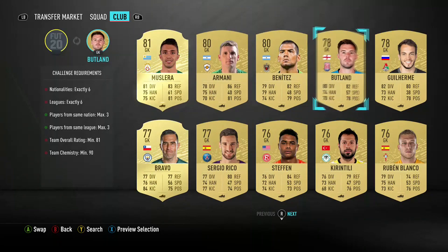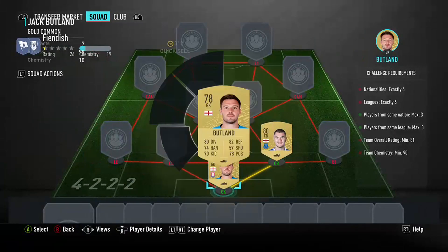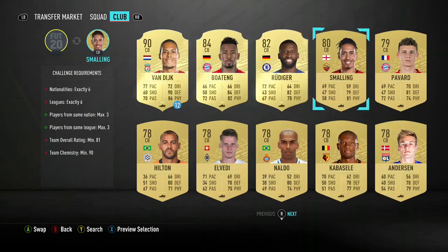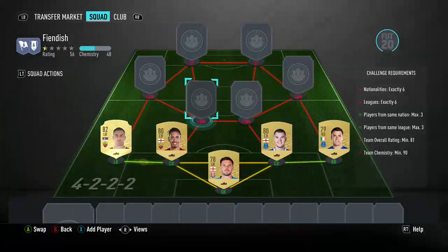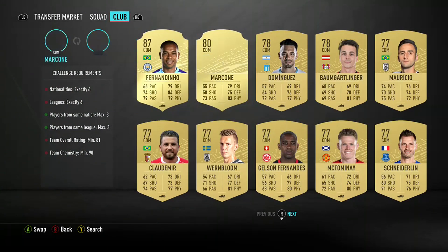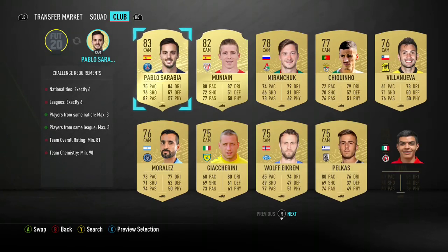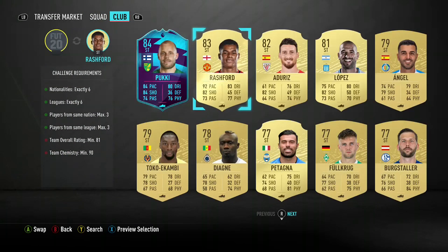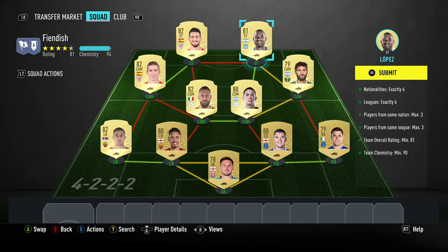So in goal: Jack Butland. Right center back: Keane. Left center back: Chris Morlin. Right back: Seamus Coleman. Left back: Kolarov. Two CDMs: Daniel De Rossi and Marsone, I think is how you pronounce it. In CAM: Valeri. The other CAM: Munyain. And then up top: Adelis and Lopez. That should complete it.